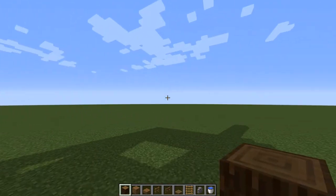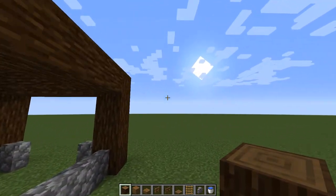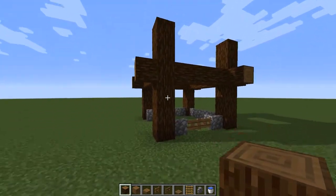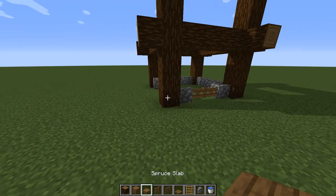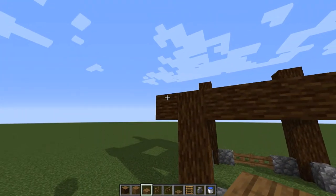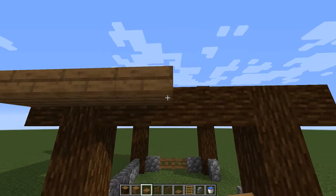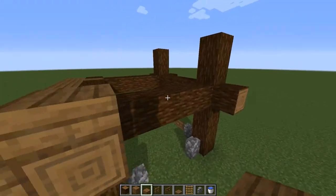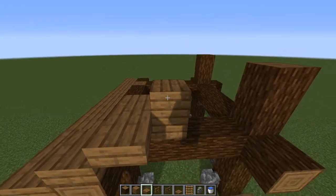Now we're going to add a couple of accents to the front and to the side — a log sticking out like this on one side here, one sticking out the side here. We're going to skip the back, add a log here, and add a log to this side. We're going to leave this side open as well for our ladder. Now let's put on the roof — switch to your spruce slabs, come around to the back, and starting on this side we're going to drop a spruce slab at the very top of this block so you have a gap. Then we're going to build up in a stair-step pattern: one up, one out, continuing across.